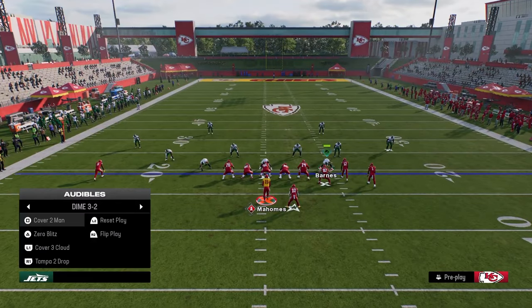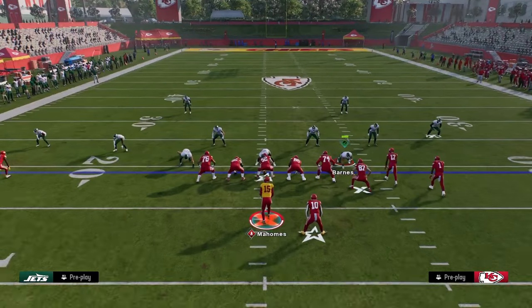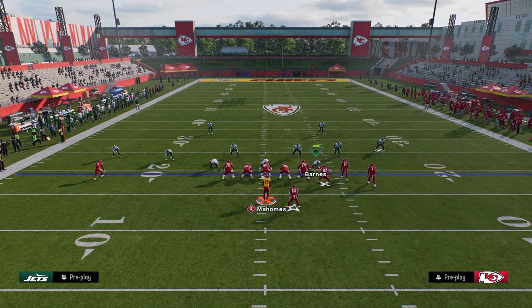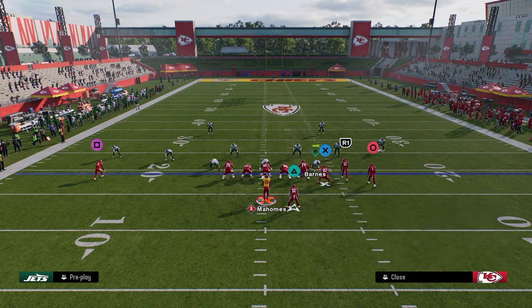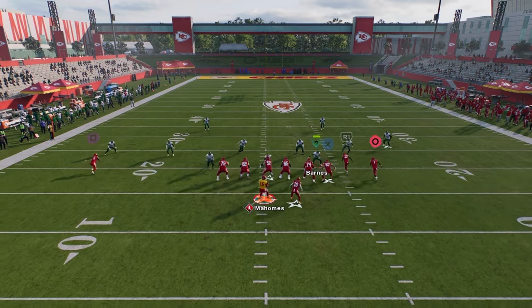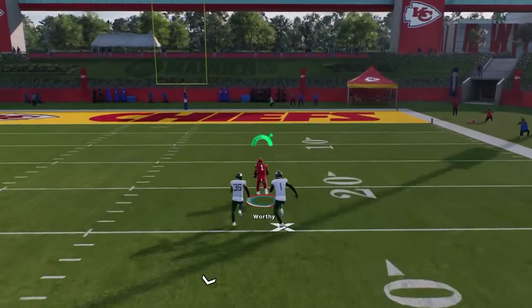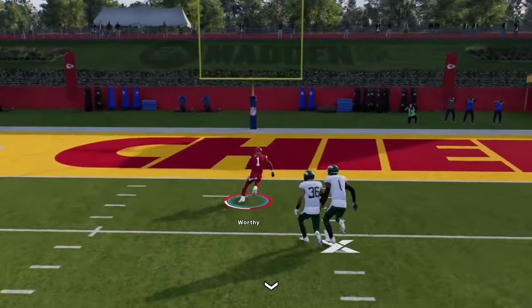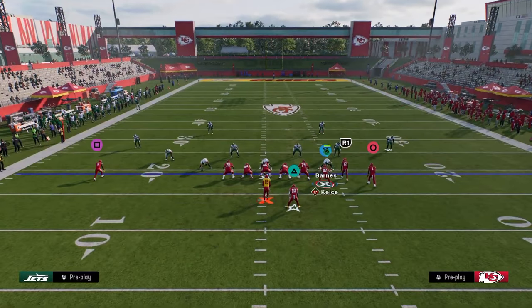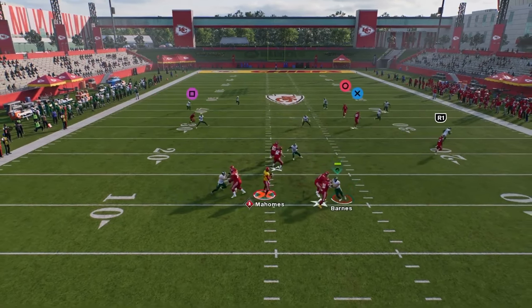This is also a one-play score against cover three. We have cover three to the right side and I'm just going to shade it down to prevent any randomness. What you're going to see here is this post to the slot receiver — pull this middle third inside just a step, and when he does that, you can just freeform this up and over. This is also why you use the Chiefs — they have the fastest receiving core in the league. The Dolphins might actually have a faster receiving core, but the Chiefs' receiving core is paired with Mahomes' arm.